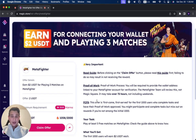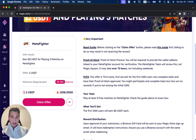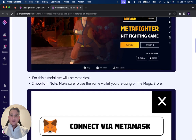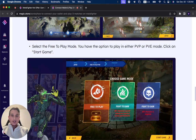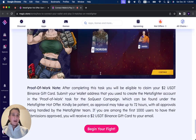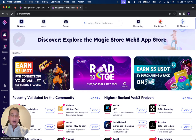Here's an example: Metafighter wants more users to download their game and play it. We can track everything on the Magic Store. The user comes here, sees that they can earn two dollars, connects their wallet to Metafighter, and plays the game. We create all of this — you don't need to create it, we create every single thing, you just need to give us the graphics. Users come to your game, swap, or exchange, see all the things they need to do, play the game, and only if they play a certain number of matches — five, ten, fifteen, you choose — do they earn the reward.